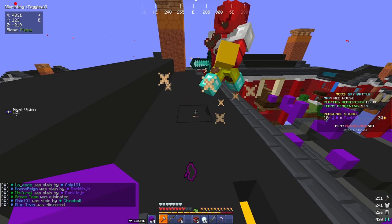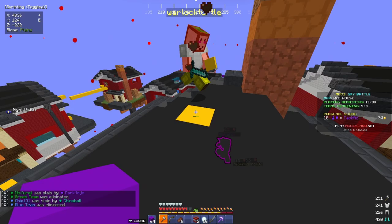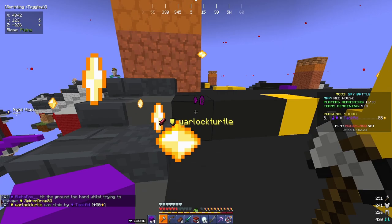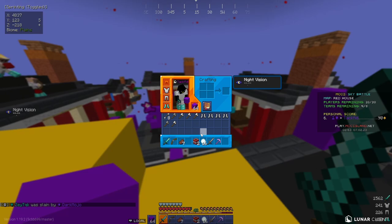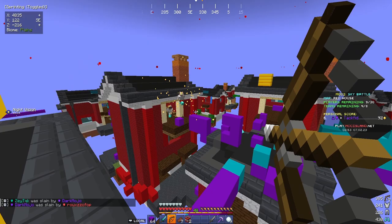There aren't any hidden chests on this map, but I'd recommend staying on top of the houses since it lets you scope out everything around you — you'll know if enemies are coming. Being inside the houses isn't ideal since it gets cramped and makes it harder to run away if you're overwhelmed. If you have any suggestions I missed, leave them in the comments.